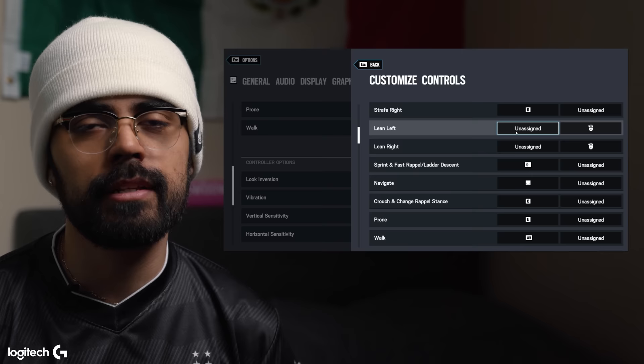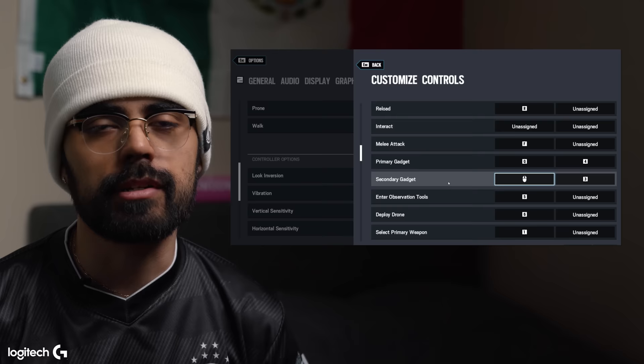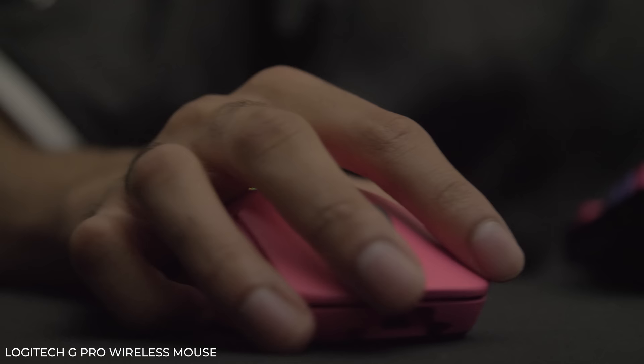For keybinds, I'm kind of a freak. I use Q and E for gadget and prone — Q is gadget, E is prone. I lean with my mouse buttons and throw nades or any utility with my scroll wheel, just pressing it down. B is for melee. With the way the Pro Wireless is shaped, I'm able to correctly hit my keybinds, from nading to leaning the correct way. I personally like to switch my sensitivity constantly — it just helps me perform better. With the Pro Wireless, I'm just able to do it with a click. Switching DPI is just as easy as that.